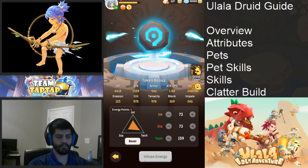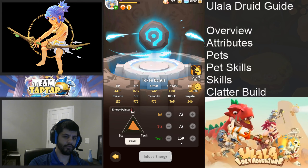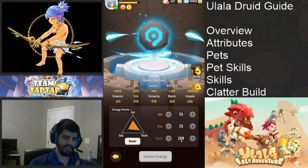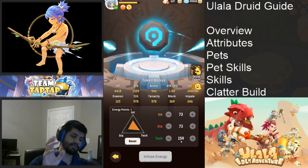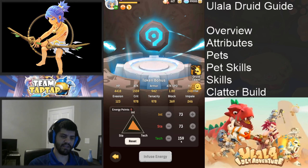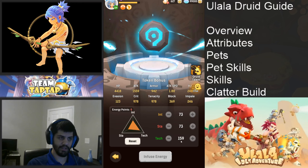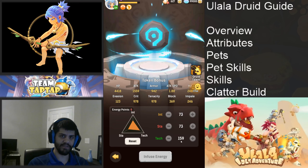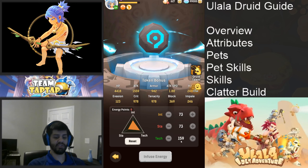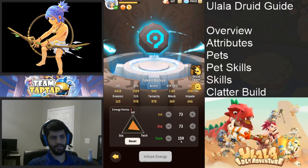Let's talk about attributes. Personally I go full INT, zero stamina — which is risky — and then tech, so I go 3-0-2. The reason is INT scales your heals up: the more INT you have, the more attack you have, and the more attack you have, the more heals you do. In my case where I'm the tank I need a lot of heals. There are certain fights where having stamina is really good.